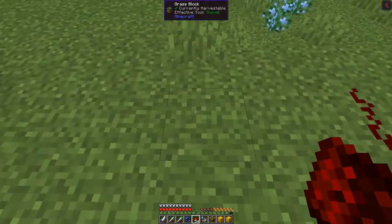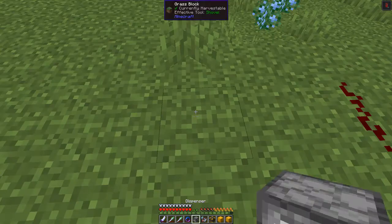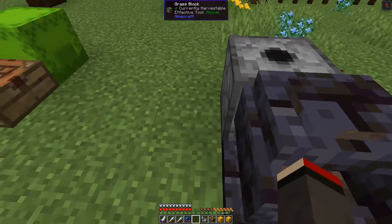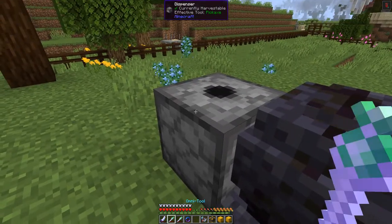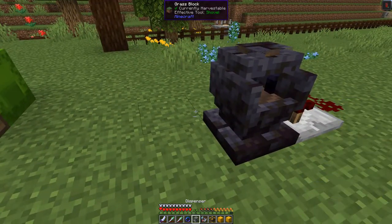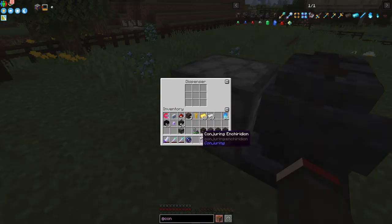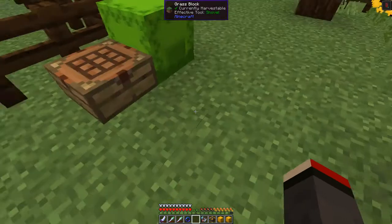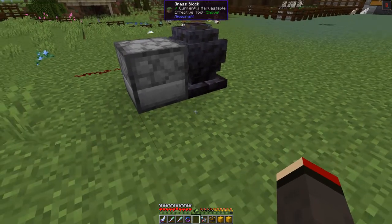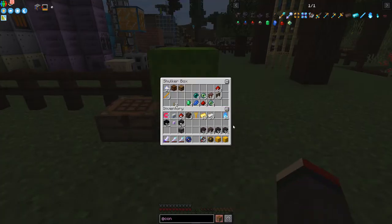I need a Sticky Piston for the automation. Let me go back one step - I want to put a Dispenser down here facing into the Soul Fire Forge. What we put into this dispenser is a Flint and Steel, and then when the dispenser receives a Redstone signal it will automatically ignite the Soul Fire Forge.